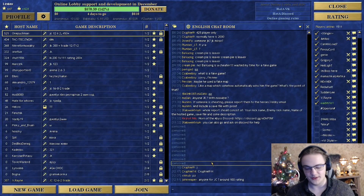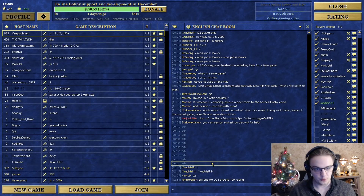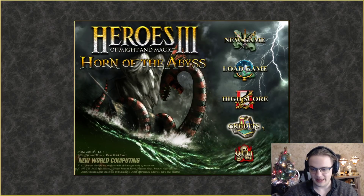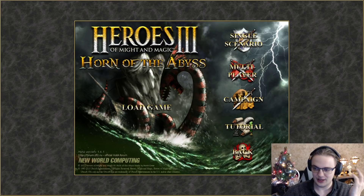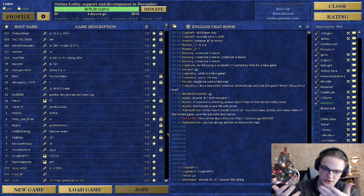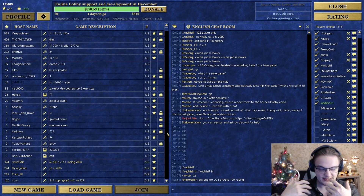Hello and welcome everyone to another Heroes of Might and Magic 3 Horn of the Abyss guide video. In this one I will be going over what you need to know to play in the online lobby. This is Horn of the Abyss — I already instructed you how to install it in the previous video. If you click multiplayer, you'll have access to the online lobby where you can register an account with a few easy steps and then log in.